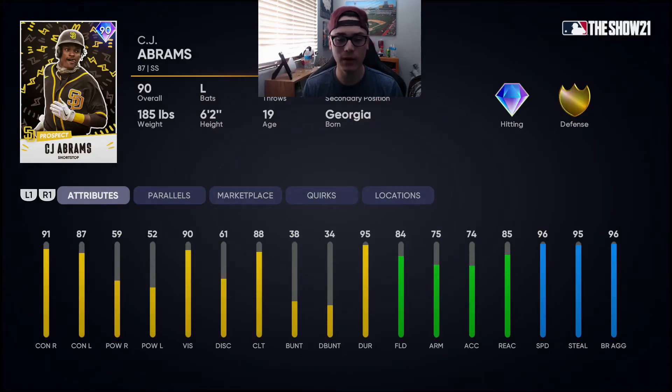Good contact, not really great power, pretty good fielding, and he's really fast — 96 speed, 95 steal, gold defense, not bad. He can play second base, which is a nice upgrade since you can slide him over to a weaker position. He can also play outfield, but outfield is pretty stacked so I don't think you need someone with lower power out there. At second base or shortstop this is not a bad card. He is a lefty bat, plays the middle infield, really fast with decent defense — pretty cool card for the Set 2 Headliner.